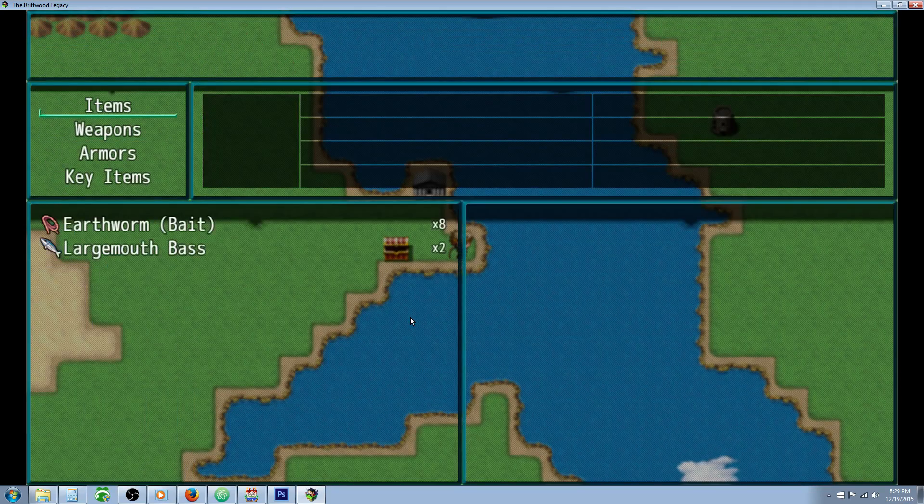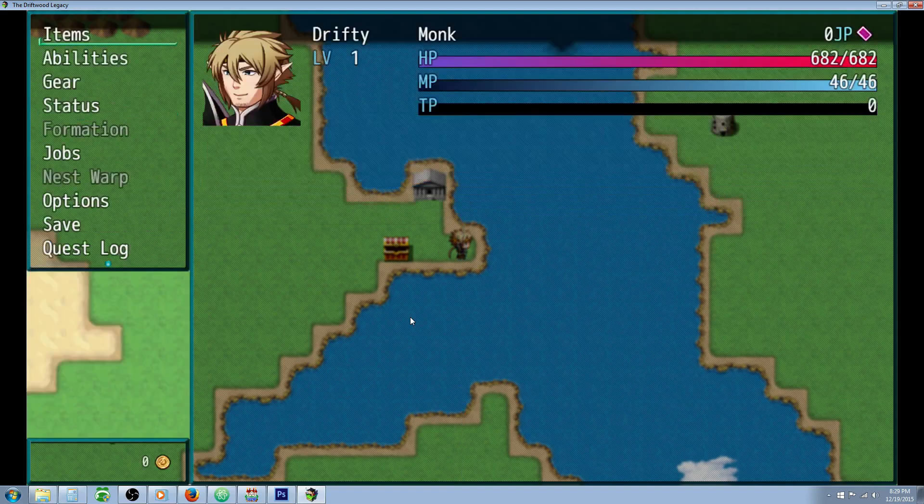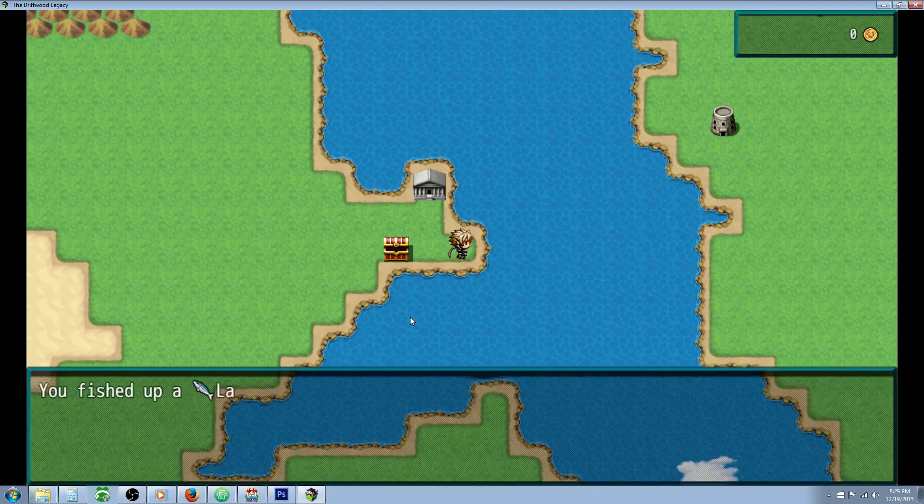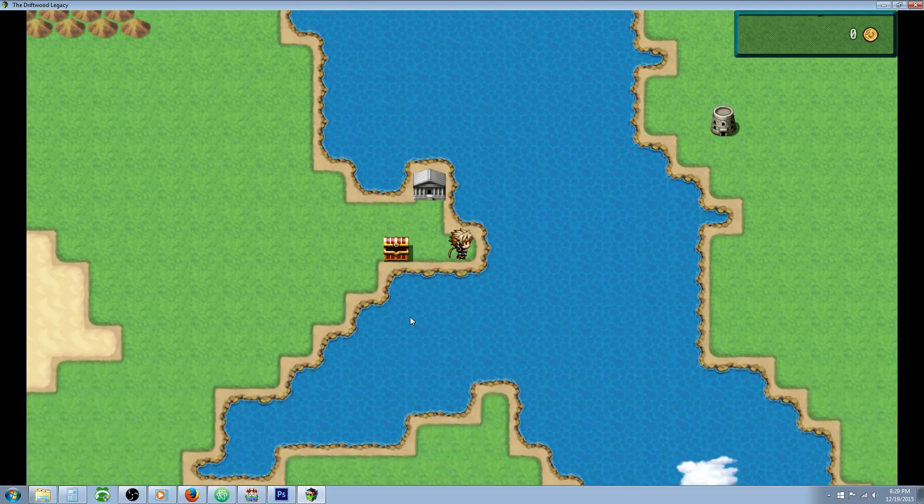There are a number of ways I would improve upon this fishing system, but I just threw this together for the tutorial. You can see we've used two of our bait and we've got our fish. We're also getting our fishing level skilled up — now it's level three, now it's level four.